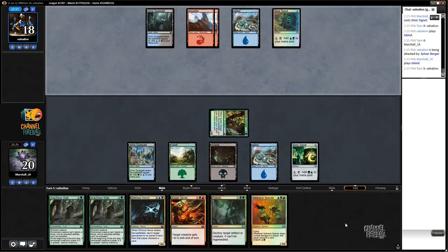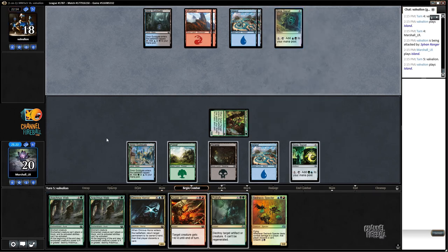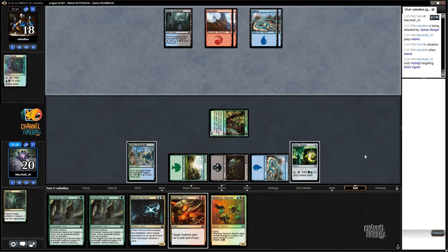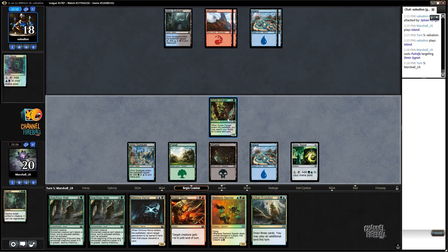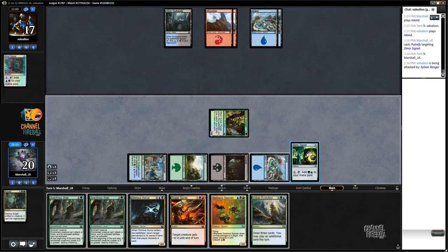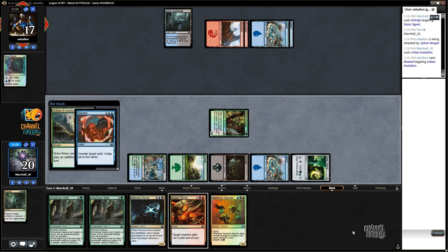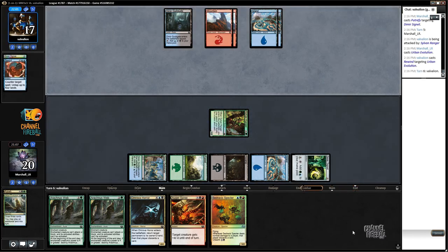I'll just keep saying go. You could make the argument I should Putrefy the Signet because I've got two Arachnus Webs and an Augur Spree — I think I'm going to go ahead and do that. That's probably the best draw in our deck. Assuming it resolves — well, I guess it's still the best draw in our deck regardless. They countered it just once? No! How dare you — what a monster.